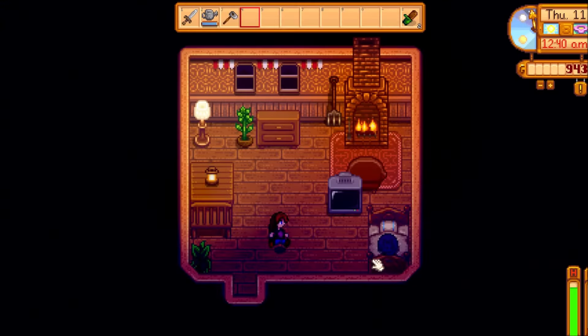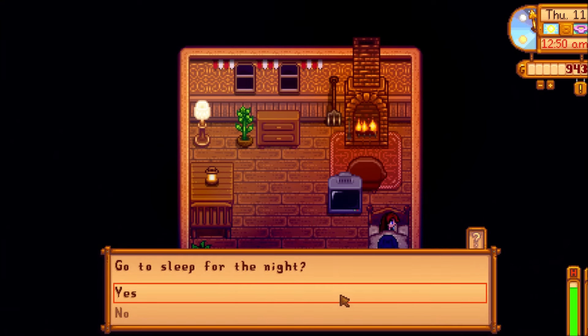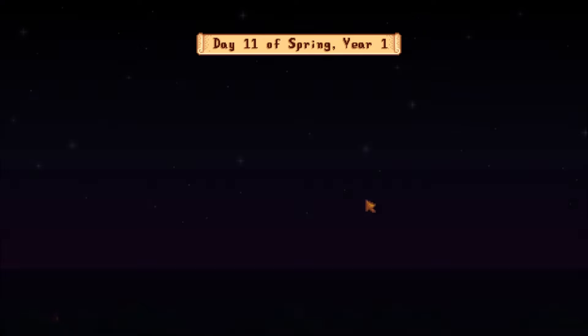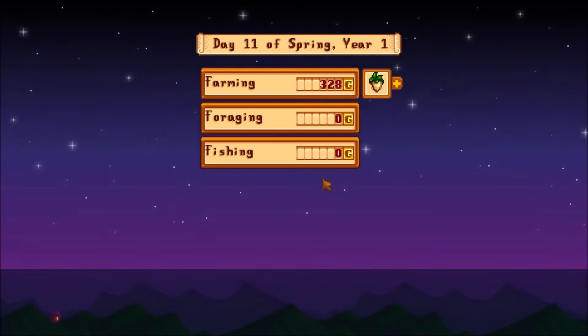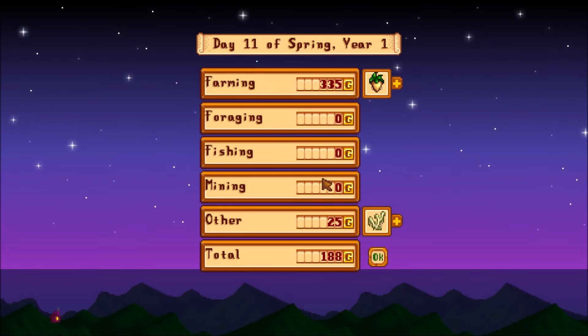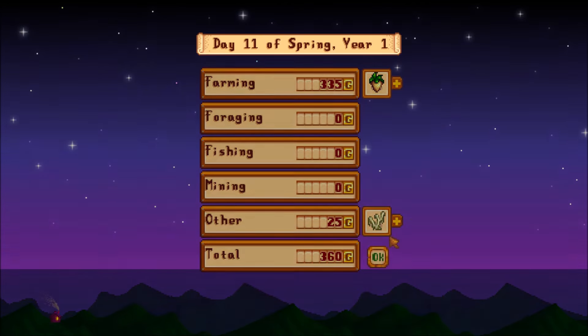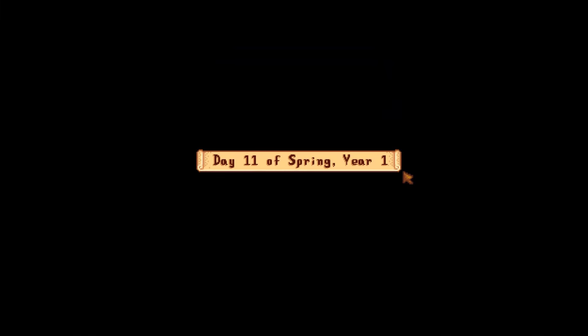Let's go ahead and jump into bed. Kind of a wasted day all around — I mean, I got things accomplished, but not exactly everything I wanted to. We can go ahead and make a mayonnaise maker. We are going to do that so we can double our profits on the eggs up to 300. Plus we sold all that other stuff and bought a backpack — I'm not going to complain about a backpack upgrade ever.